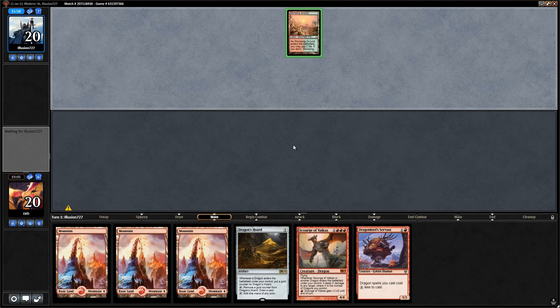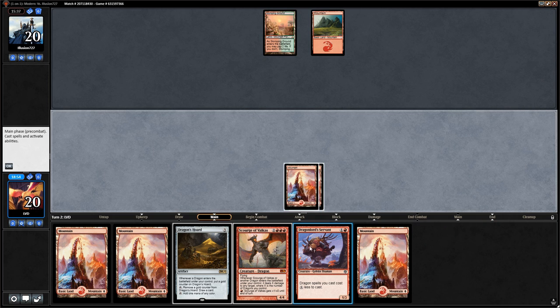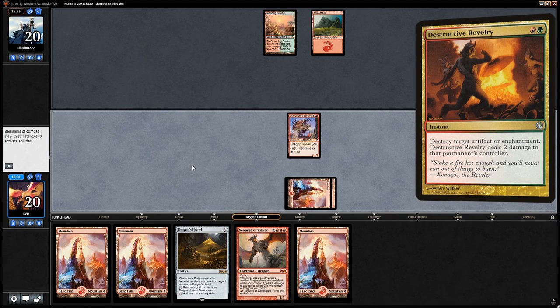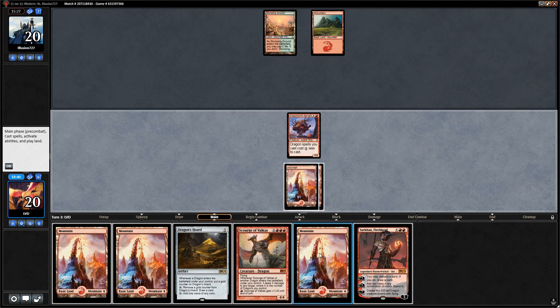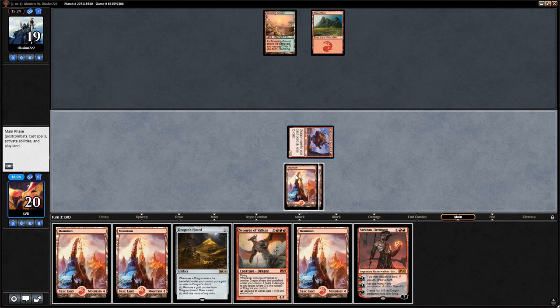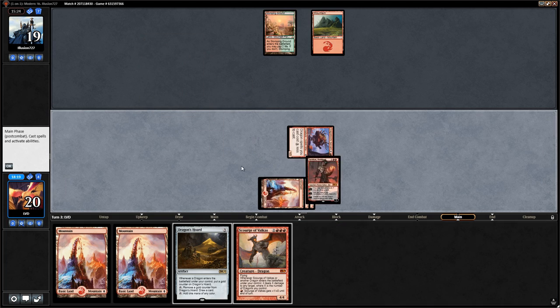Our opponents might get to do their graveyard shenanigans this time. No turn two play from them. We play a Servant — maybe they kept a hand with Nature's Claims and Collected Company. We play Sarkhan over Dragon's Horde since we guess they might have ways to deal with the Horde. We could have kept the Servant back in case of a hasty Goblin Bushwhacker, but we play Sarkhan and discard a land.